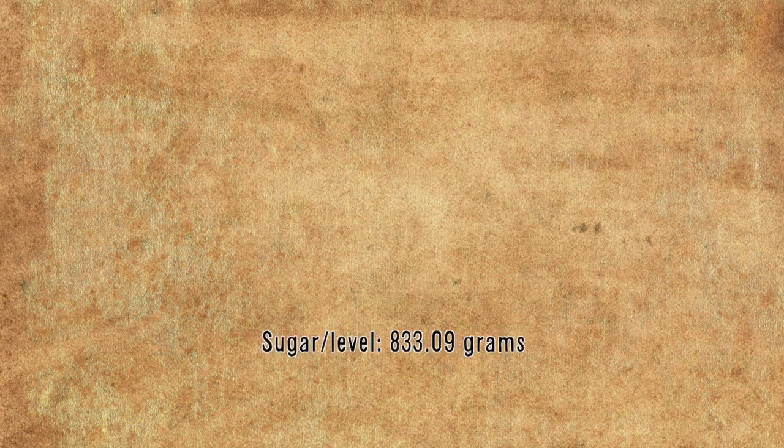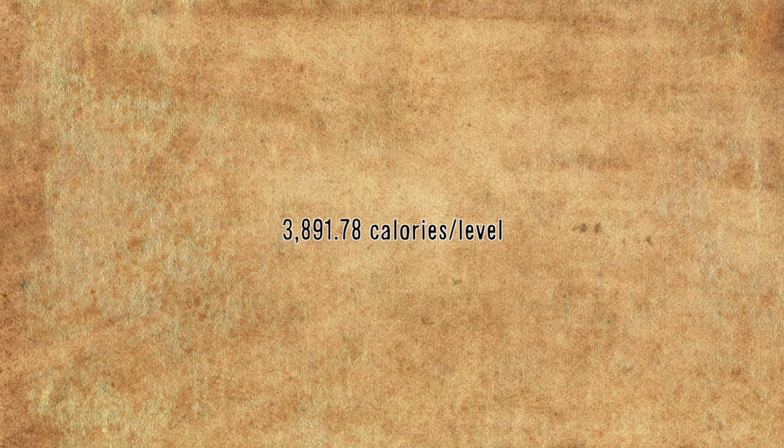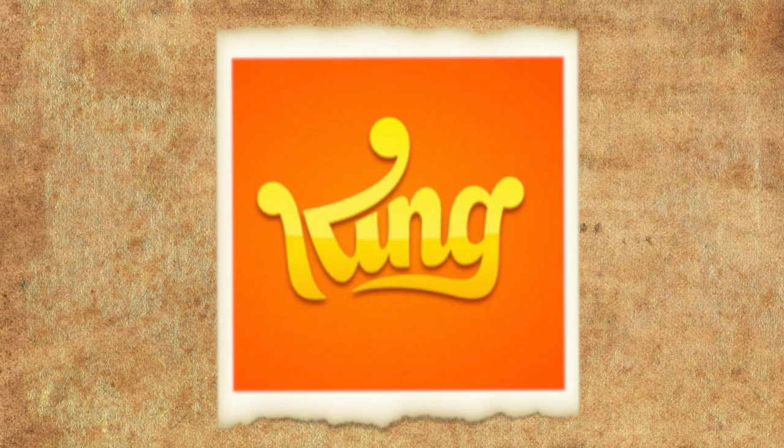Multiplying that by each calorie count and sugar amount of each candy and then adding them all together shows that each level in Candy Crush has 833.09 grams of sugar and 3,891.78 calories.